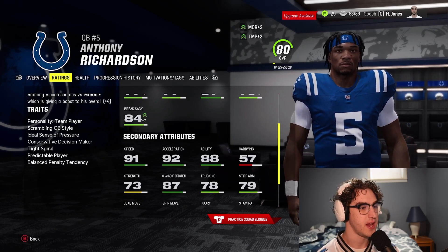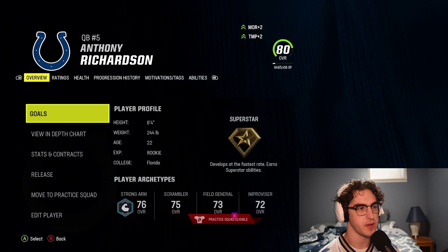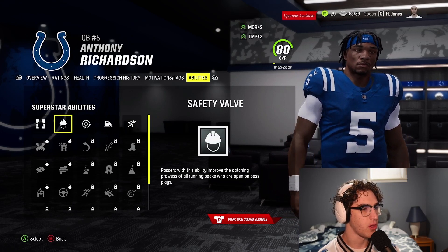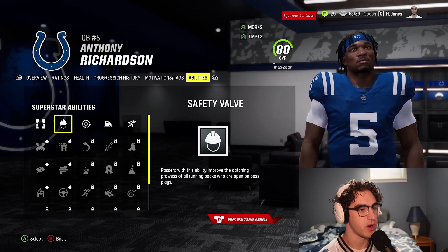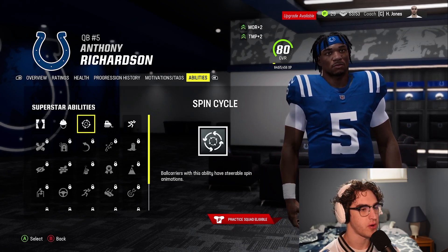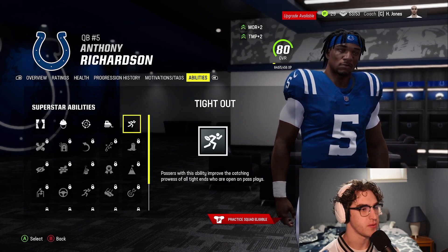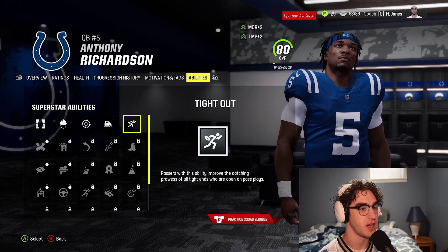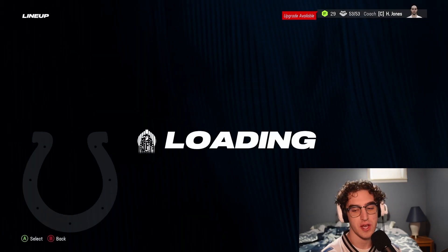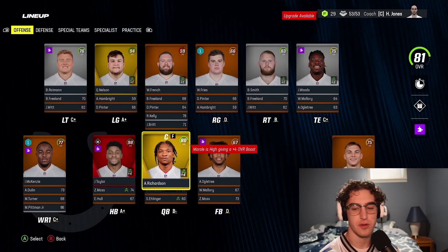Still with 91 speed, 92 acceleration, 87 change of direction, 88 agility — he's a beast. Let's check his abilities. As a Homer he only gets one ability slot right now. Options include: Closer safety valve — improves catching for open running backs; spin cycle — steerable spin animations for read options; bulldozer — doesn't really truck; tight out — improves catching for open tight ends on pass plays. We're going with tight out since we pass to Jelani Woods all the time, and as he grows in overall he'll continue to get better abilities.